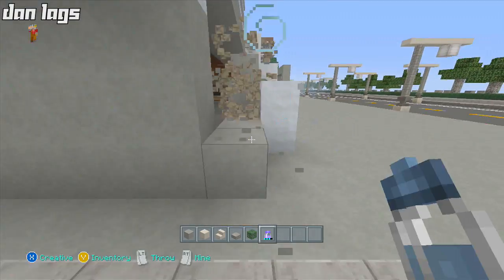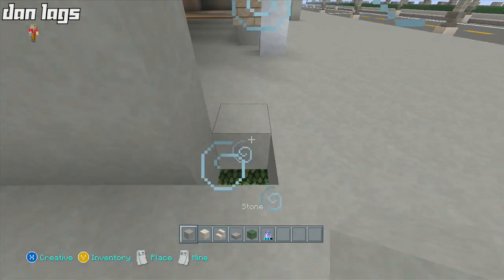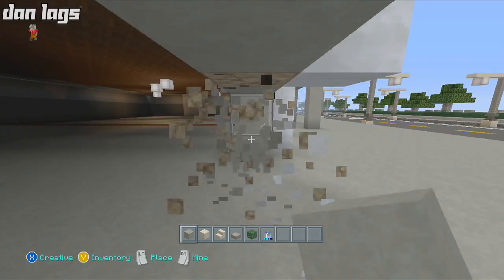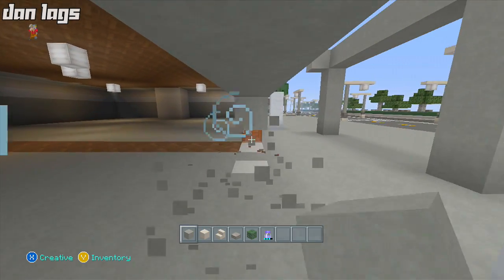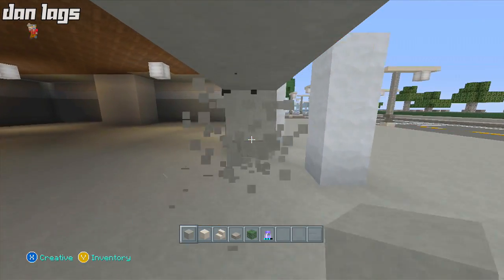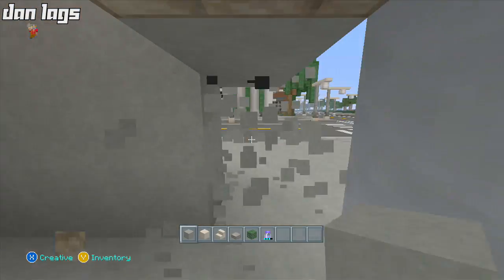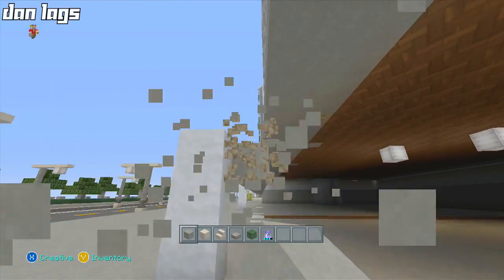The Tinsel Tower is basically just the Eclipse Tower on a smaller scale. It's really not going to be too far out of my comfort zone — I've already built something three times the size of this completely. So doing this should be a cakewalk as long as I get the dimensions right and concentrate.